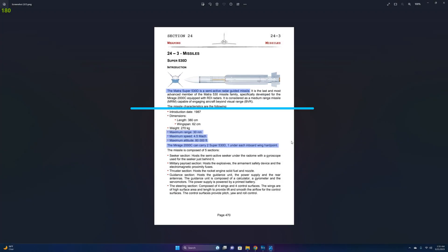Before we get into setting up and using the Super 530, I'm going to go over some information about the missile. These images are from the RASMA manual. The Super 530 is a semi-active radar-guided missile, which means it's a FOX-1 missile.